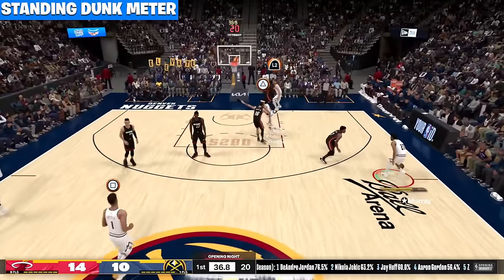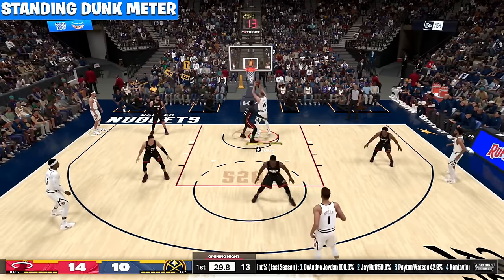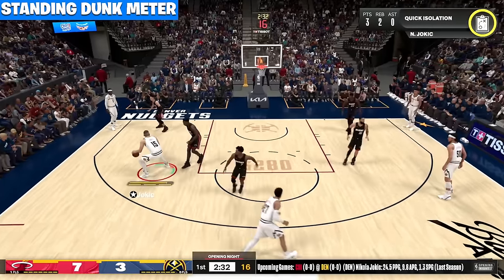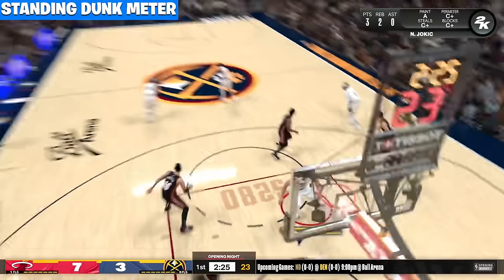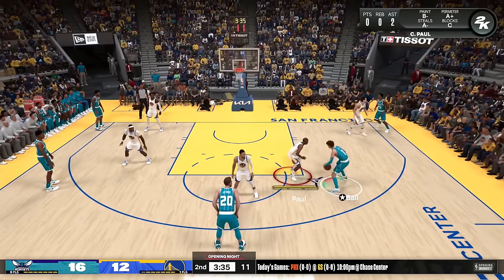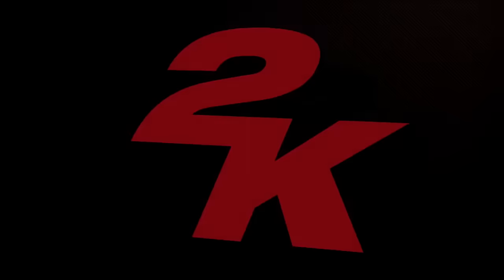The standing dunk meter — I got some good standing dunk meter clips with Victor Wembanyama. I was doing this with Jokic — this is a new feature — the standing dunk meter. I greened it but I missed because he blocked it. I tried to go in again, got fouled, but there was a green window there. Posting up with Jokic again — you're going to see the green windows there, but then when he contests and blocks it, it goes away. The standing dunk meter isn't going to be crazy overpowered, but it's possible to green if you master it. LaMelo Ball overpowering a smaller defender for the easy layup. I also tested if hanging on the rim gave a violation — and it does.